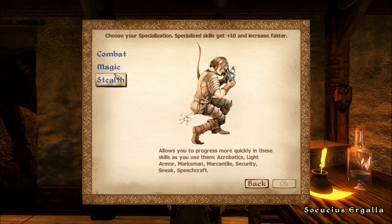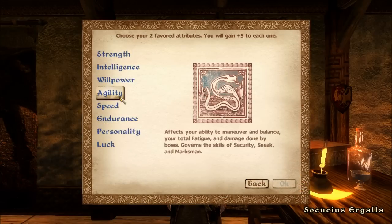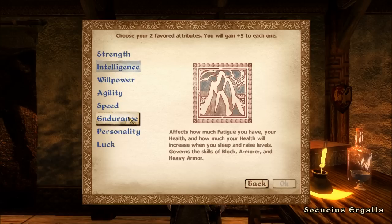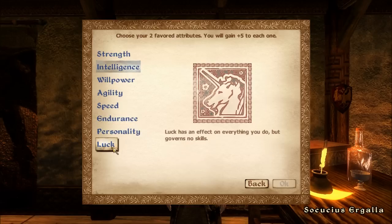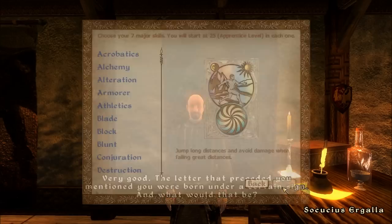Specialization: I'll pick magic. For favourite attributes, I'll go with Intelligence for the magicka bonus. Some people say you can pick Luck at the start to get a bonus to basically everything, but I'm going to go with Speed instead because I hate running around slowly.